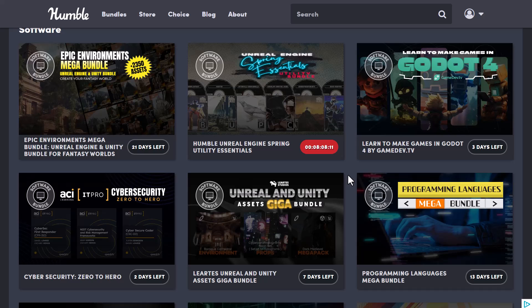There are also more bundles currently available on Humble Bundle, including working with Godot. If you'd like to learn how to create 2D games, 3D games, or 2.5D games, or just want to get started with Godot 4, you can simply choose to do that.